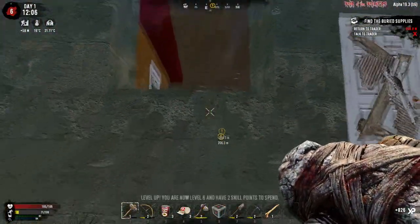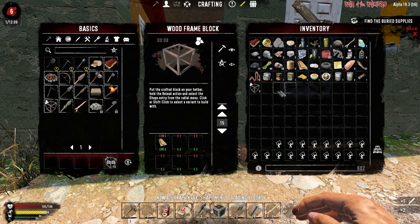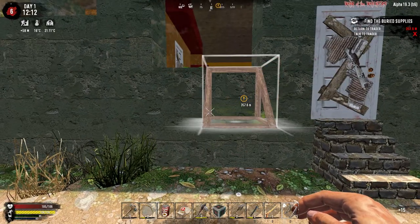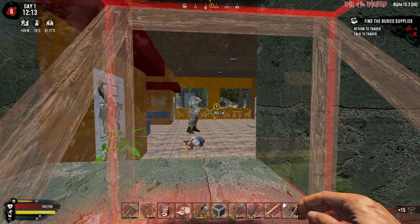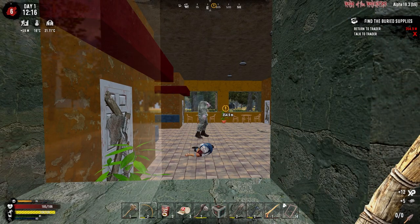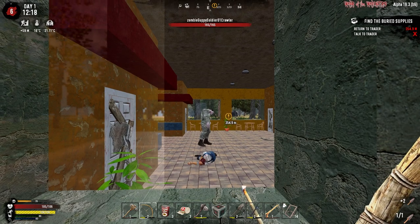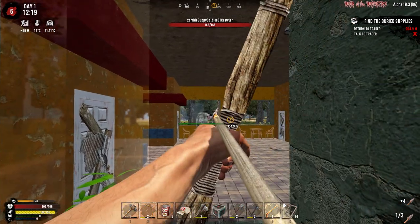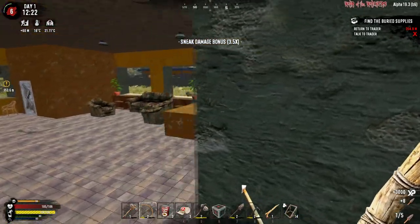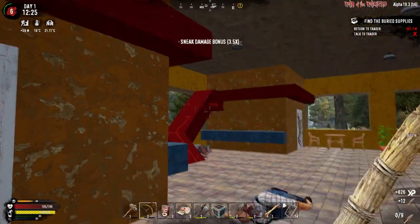That door is locked and I don't have any wood frames, so let's get 15. We put these on the ramp. Can I break this glass without them waking up? Yes. How many stone arrows do I have? Absolutely none - how many can I make? 22. And then down goes Luis - also down for the count.